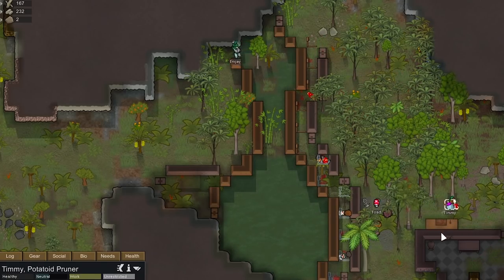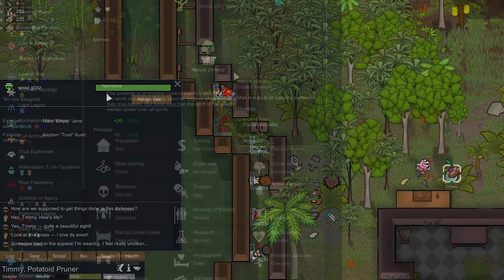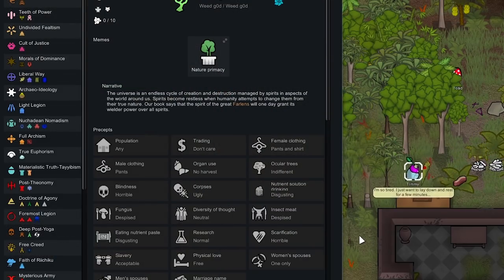One thing to note about these plant people: they do not care about butchering humans, and that's not from the ideology. I've chosen Nature Primacy as our ideology — they don't like looking at corpses, but they don't mind butchering them up.